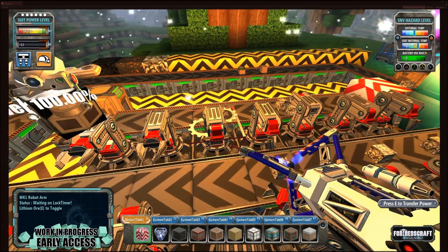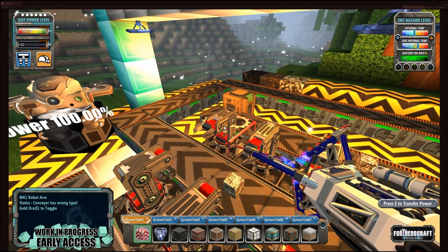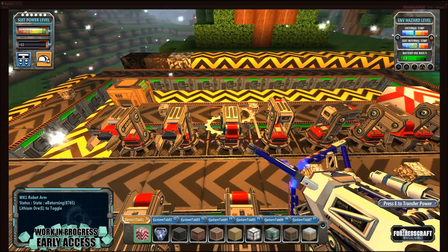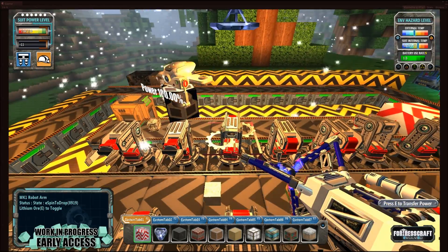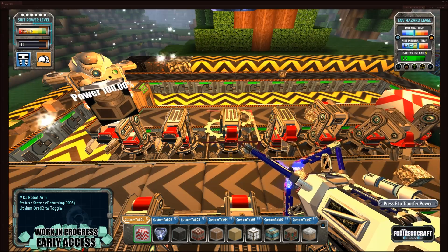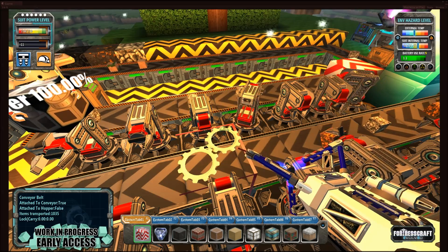As you can see on the return chute, so far we haven't had anything come back. Let's set that one for lithium — lithium, lithium. Missed one, so one got through. When all the conveyors are busy, one will get through. In this case I don't have enough robot arms; they're also probably a bit too close together. Normally you'd have like four conveyors and keep an eye on them and notice if something needs to go back.